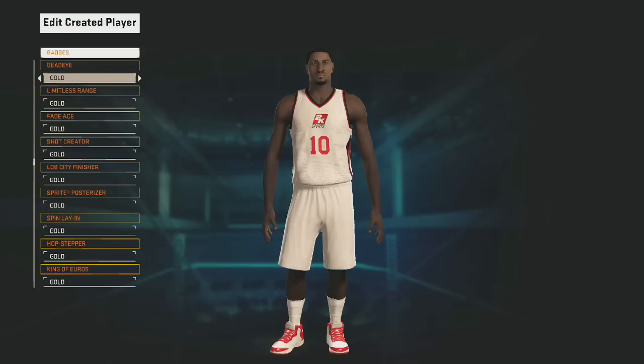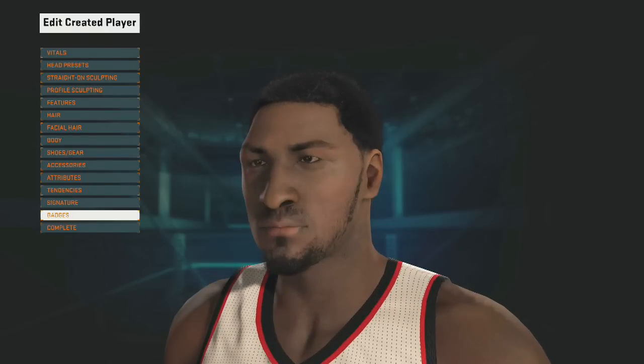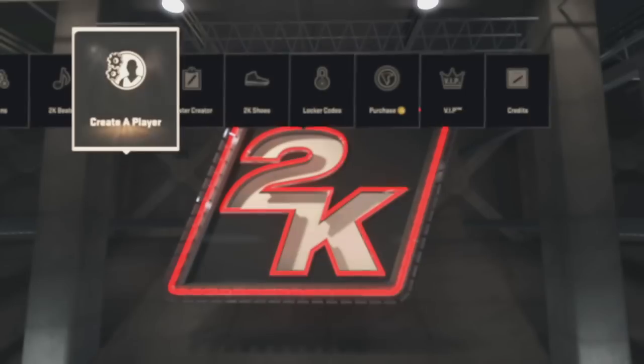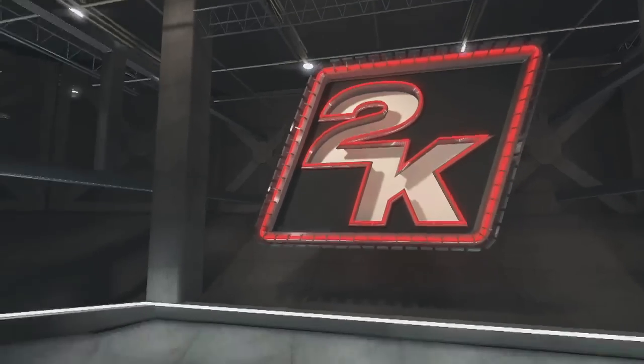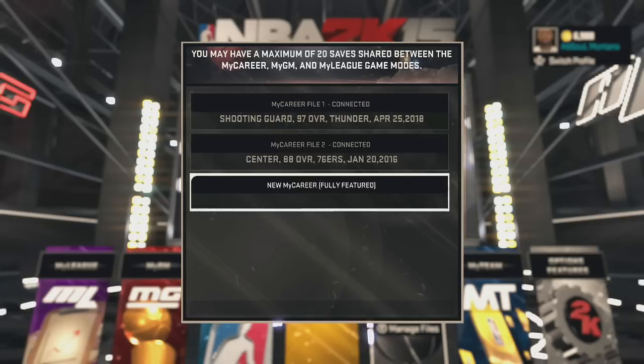After that, press B or Circle on PS4 — I'm on Xbox One — and press Complete. After that, don't touch anything else. Go to your My Career, press Triangle or Y, and choose New My Career. This is where people get confused.